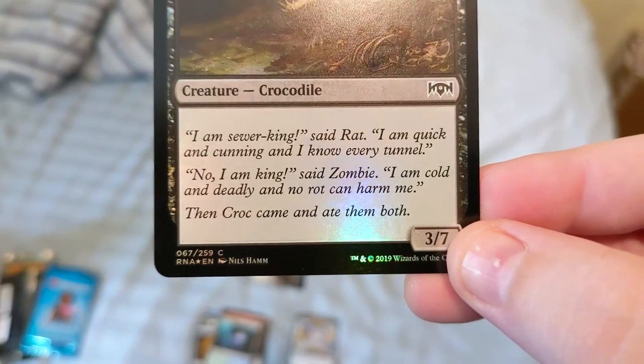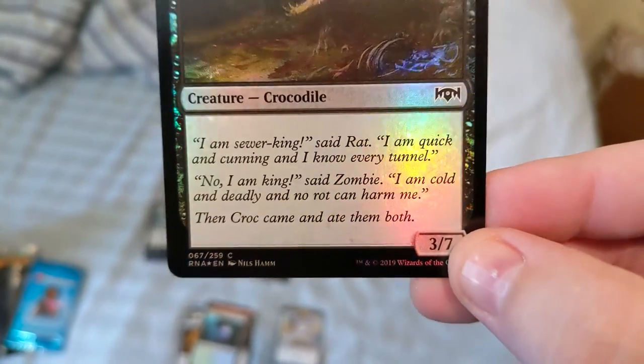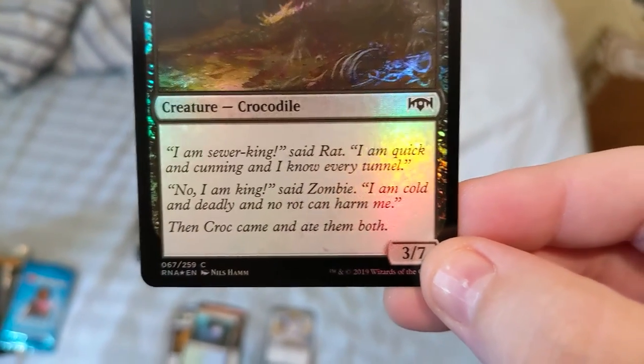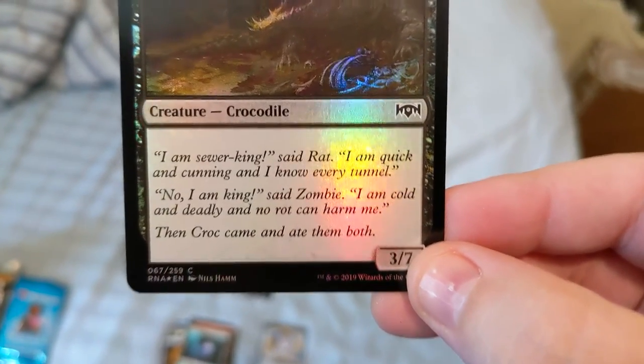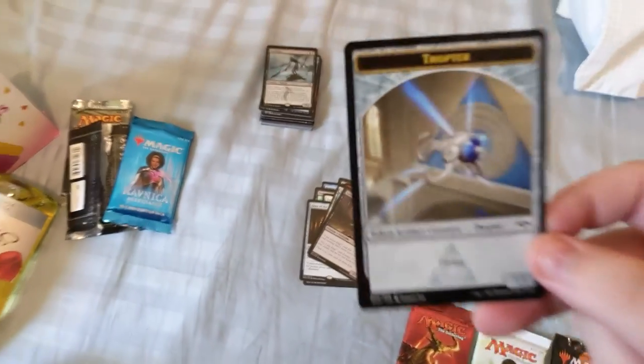Nothing but flavor: 'I am sewer king,' said the rat, 'I am quick and cunning and I know every tunnel.' 'No, I am king,' said the zombie, 'I am cold, deadly, and no rock can harm me.' Then the croc came and ate them both. Oh, and popped a token.